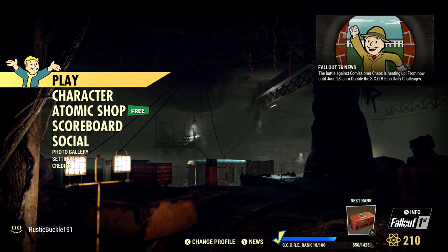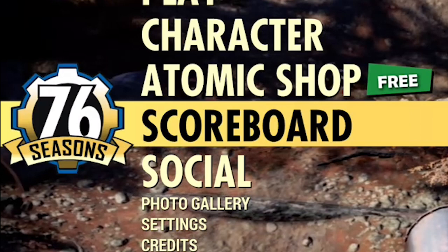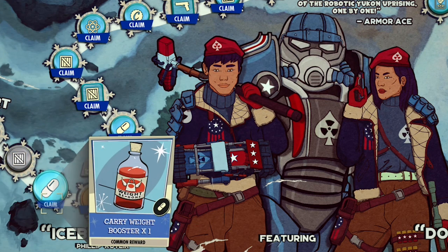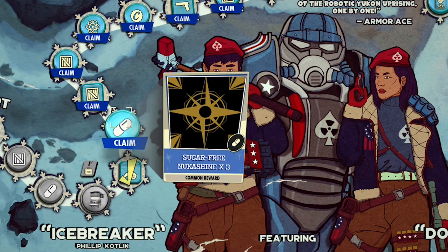These are the different rewards you can get while playing. With the addition of seasons, a new reward system known as score points can be gained in addition to XP. Score is awarded for completing daily and weekly activities. This used to give you atoms, but it no longer does. Leveling up on the legendary run scorecard and claiming special prizes with score points are also part of the system.